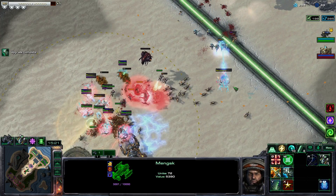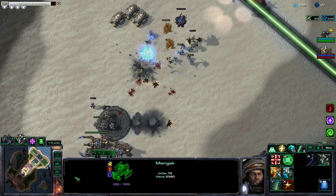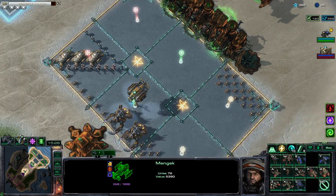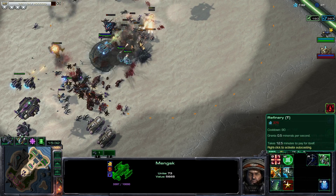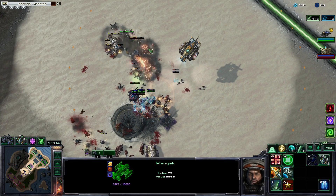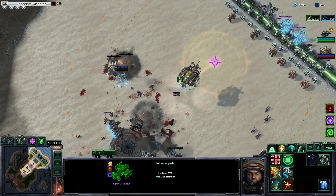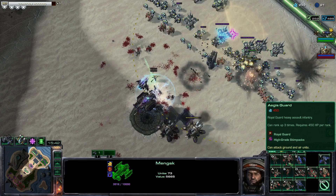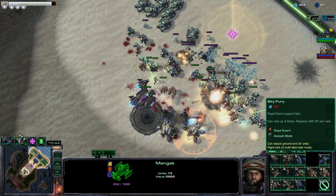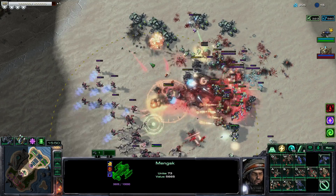Got a Void Ray — nothing the LMG boys can't handle. I'll need some more Ultralisk, but I might go for another gas. I need more Royal Guards actually — I have a lot of XP not being spent. I want more shock divisions; they're doing a good job.